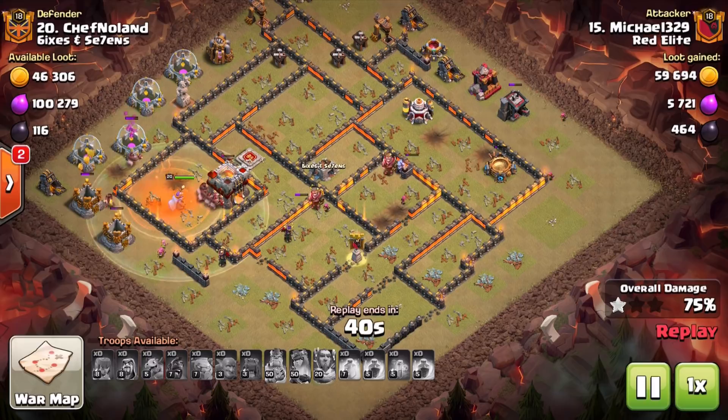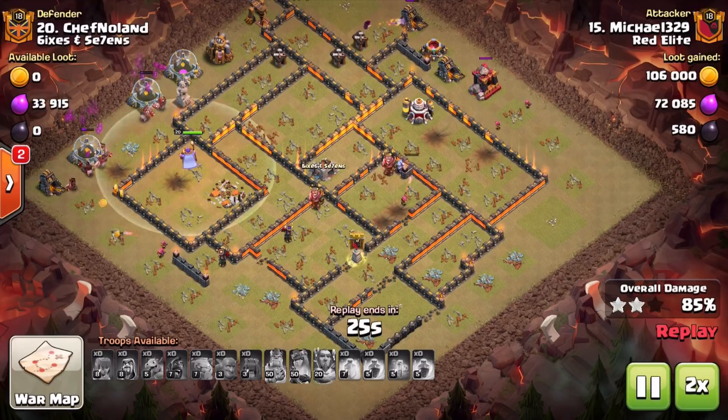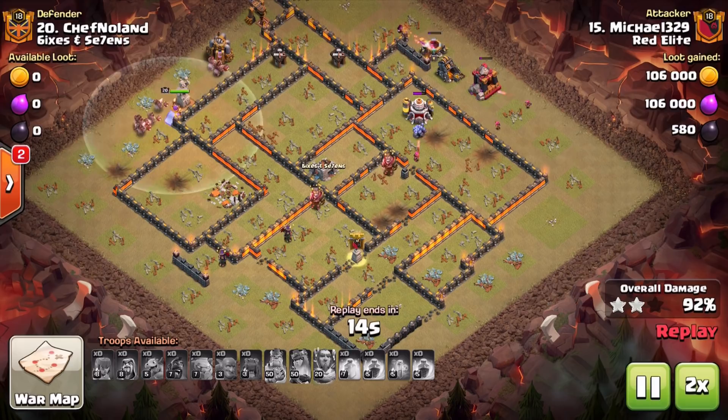Hopefully you guys can see from this the importance of how it is effective now with the siege machine — push that little bit deeper with your kill squad. Make sure to let me know in the comments your experiences and what's happened to your kill squad following the siege machines. I'm pretty sure it's going to be similar to our experiences. That wraps it up for this one — I've been your host Judo Sloth, and until next time, peace out.